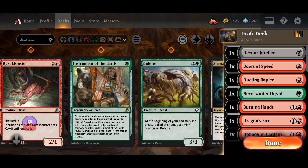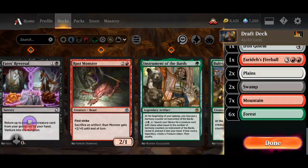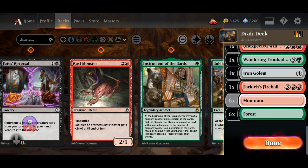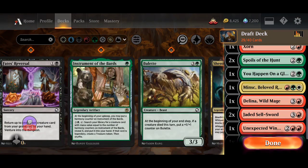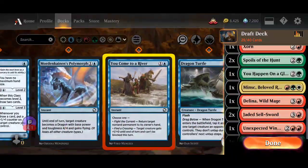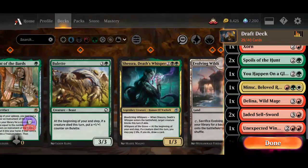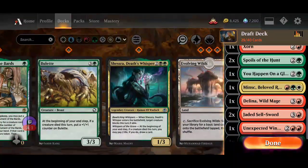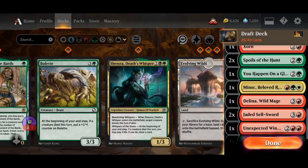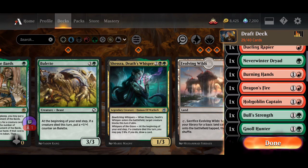This one is out. Let's cut the lands first because I want to see how many I'm playing. We have three Evolving Wilds so we can splash for something — maybe the Wizard Class. What does Minsk do? So it draws me cards, it's a one-three. Burning Hands, Dragonfire, Hobgoblin Captain — all seem good.